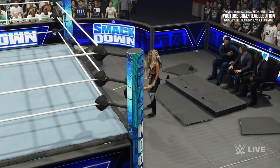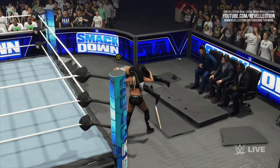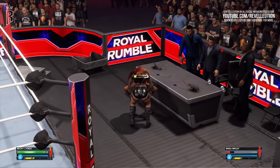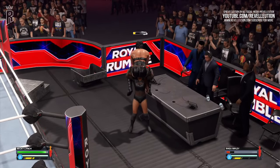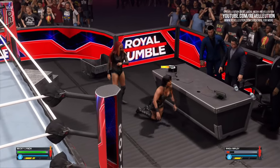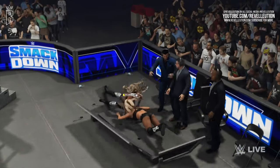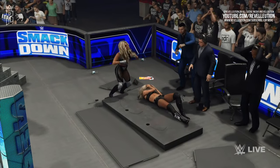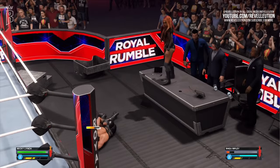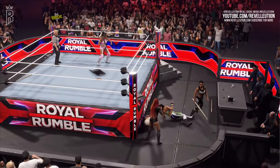Opponents also have the ability to block, dodge and catch weapons that are thrown, so don't get too confident as that weapon may come back to bite you. With the return of throwing weapons also comes the return of being able to fight on top of the announce tables, where players can now perform light and heavy grapples that don't instantly break the table. To break the table, superstars perform their finishers to give it that extra OMG moment. Players can be dragged or thrown back down by their opponent, but before that happens they can perform various dive actions to fend them off.